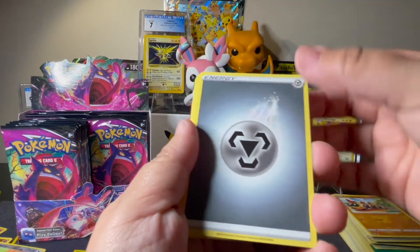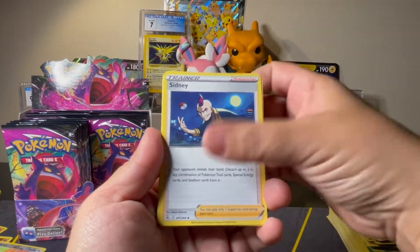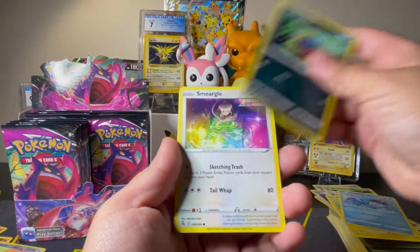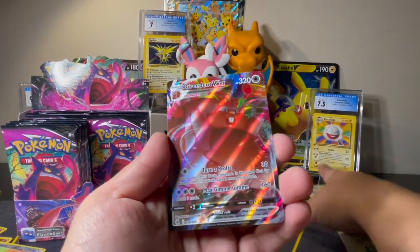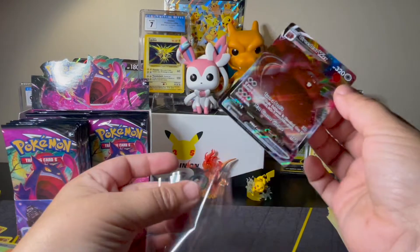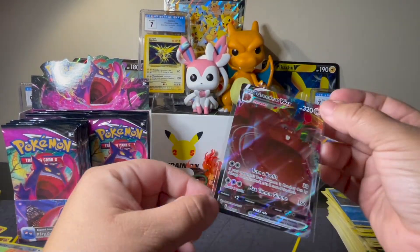We've got Steel, Battle VIP Pass, Sidney, Simisage, Skarmory, Morpeko, Clamperl, Carvanha, Smeargle, Snom Reverse, and a Greedent VMAX. We'll take a VMAX — not the VMAX that I'm looking for, but so far this box has not been great, so we'll take a VMAX at least.